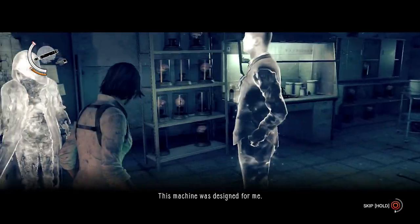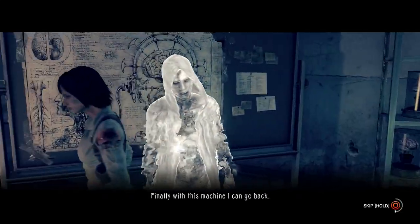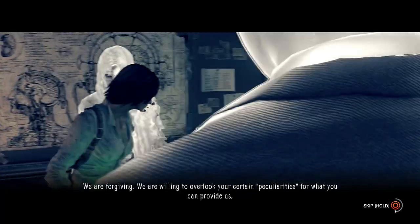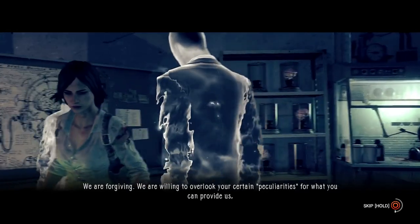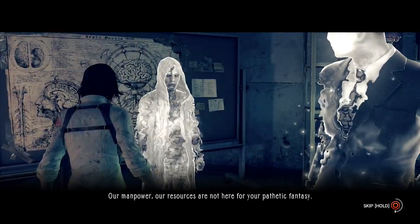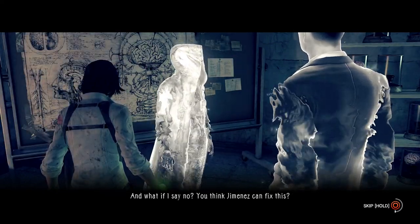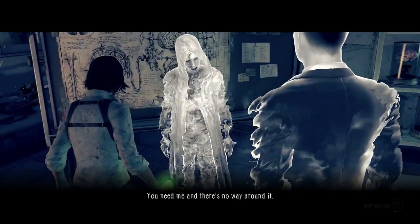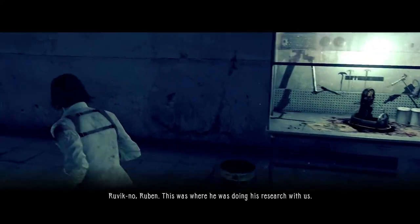This machine was designed for me — people like you took my life away, turned me into an abomination. Finally with this machine I can go back, I can live the life I was supposed to have. We are willing to overlook your peculiarities for what you can provide us, but you are testing our limits. You will reverse the calibration on the machine so we can use it without you. And what if I say no? You think Jimenez can fix this? You need me, and there's no way around it — Ruvik. Ruben.